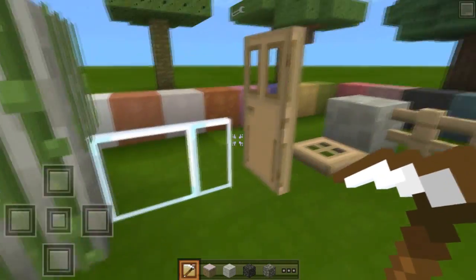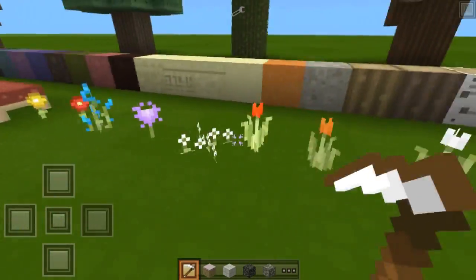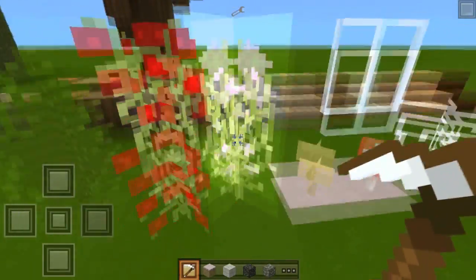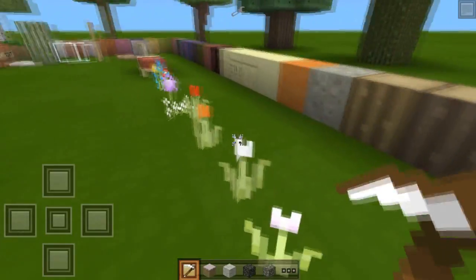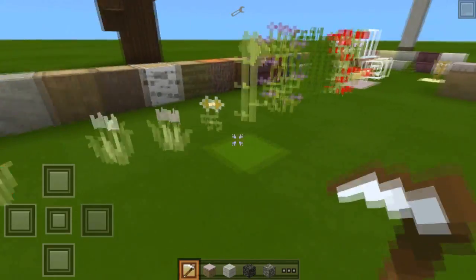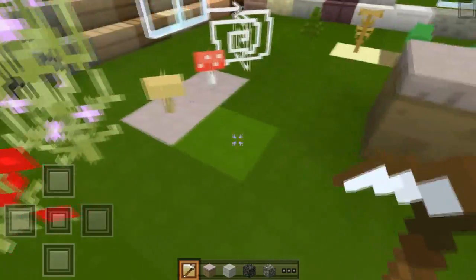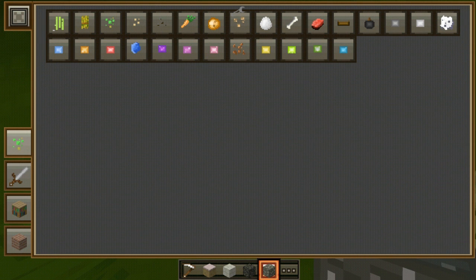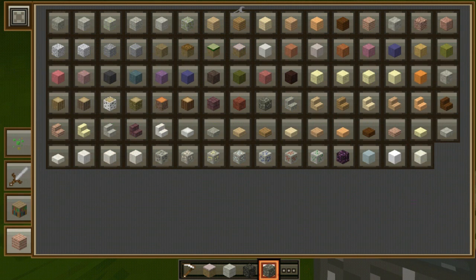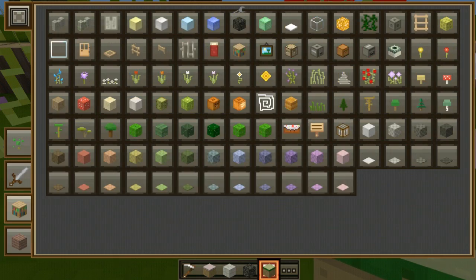The glass is awesome because once it's on a build you can clearly see through the window, which is great. I like the doors, trapdoors, fences, and all your flowers. Some of them have changed, some haven't — like this one's changed. Actually, looking at it now, I think everything did change. I thought when I was doing a once-over that some of the plants didn't change, but it actually looks like all of them did, so I'm super amazed.